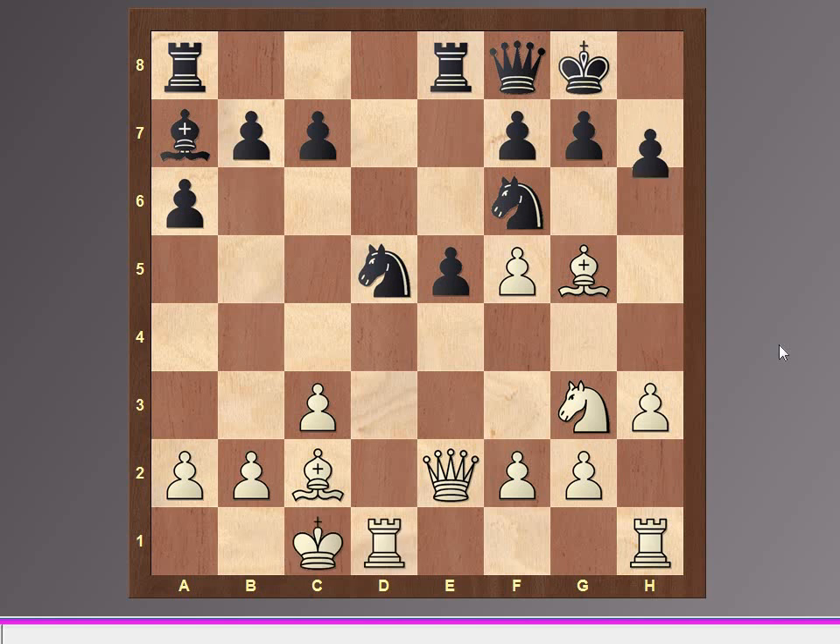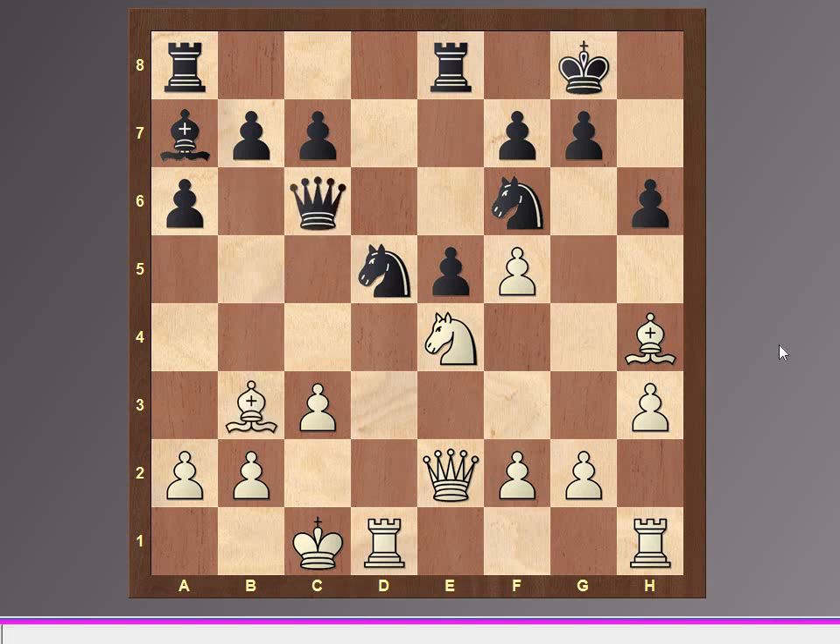Long castles, h6, Bh4, Qc5. The white light square bishop of white is very strong in this game. Nd4, Qc6, and Bb3 — Bb3 is put to control the long diagonal and to control the f7 pawn.